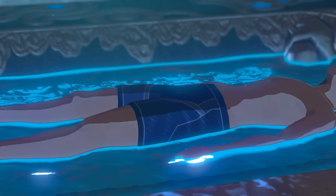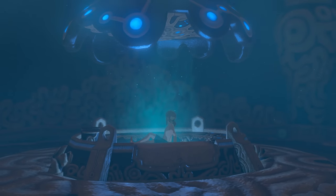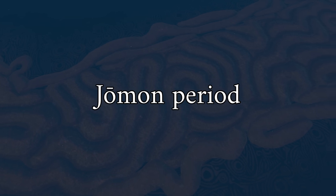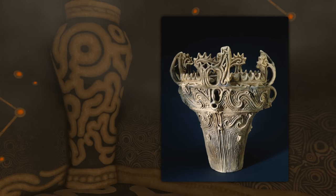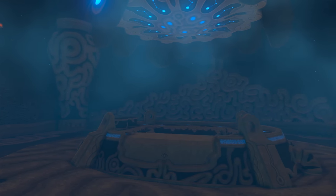Breath of the Wild's opening sequence is one of my favorite intros to a video game. You wake up and find yourself in a small room. A thick fog is present. Dim blue light faintly illuminates your surroundings. Most peculiar is the aesthetic — look at those wavy lines. That motif takes heavy inspiration from the Jōmon period of Japan. Jōmon roughly translates to 'cord marked,' referring to how they made pottery with pressed cords. The similarity between some of the pottery from that period and this design is quite noticeable. You see the style a lot throughout the game, but as the first thing you see, it's memorable.